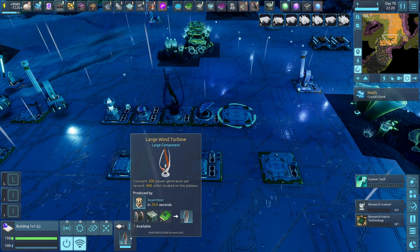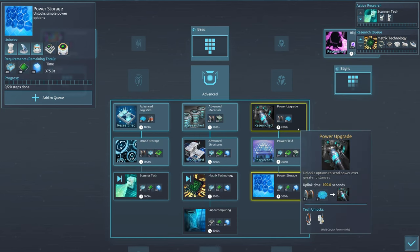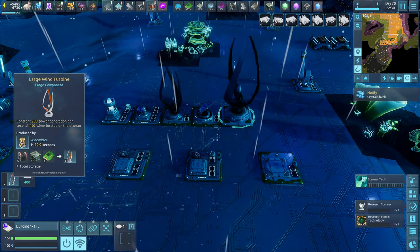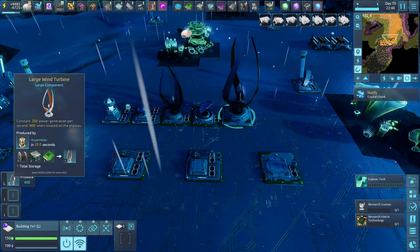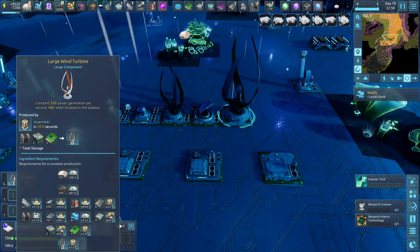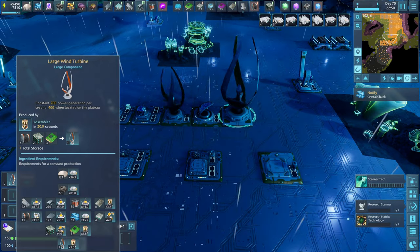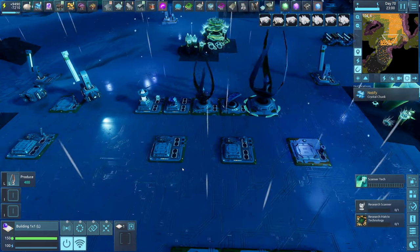The next one I'm going to talk about is the first large component. This one we actually unlock several techs before the medium solar panel, and this gives you 400 power if placed on a plateau, day and night. So definitely make sure you place these on a plateau, especially considering how expensive they are — it's only 270 iron and 171 sand, plus crystals and everything else on top of that. It's fairly expensive, so definitely make sure if you're going to build these, you put them up on the plateau.